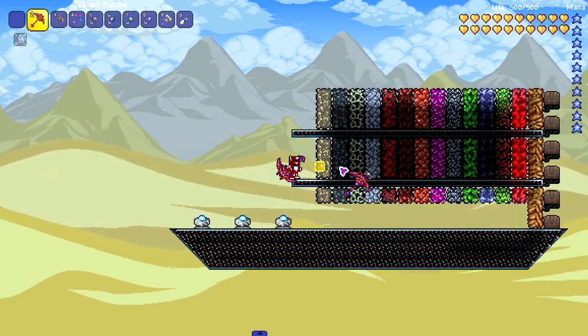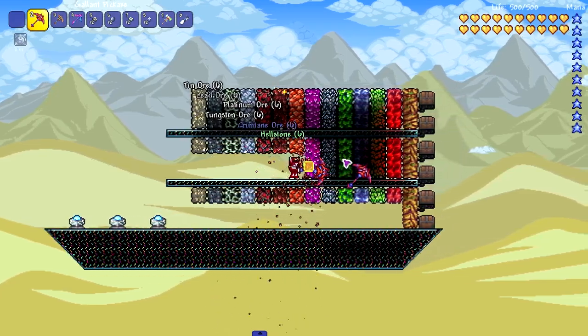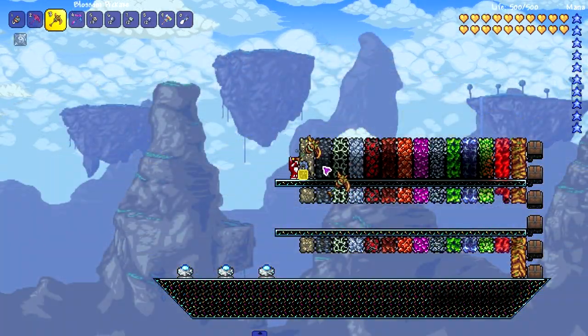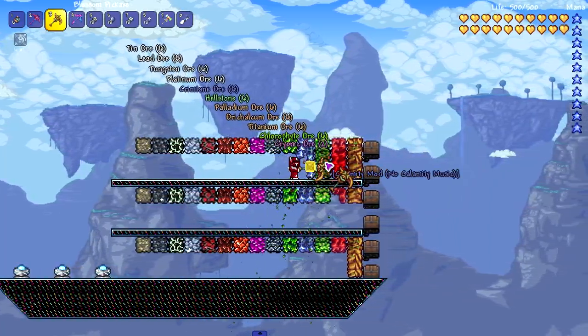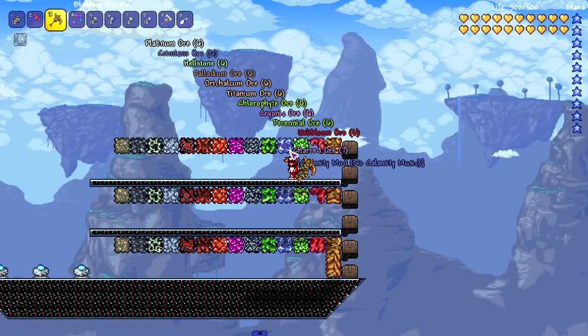Moving on to the Gallant Pickaxe. This pickaxe, the Blossom one, and the Crystal Crusher - I usually pick these up towards the end of my Calamity playthroughs. This one mined through Eulobloom - it's a good pickaxe. Next up, Blossom Pickaxe. I like this one a lot - it's definitely one of the pickaxes you carry with you post Moon Lord. I expect it to mine Eulobloom since it's made from Eulobloom materials.